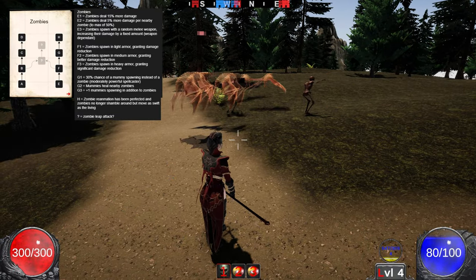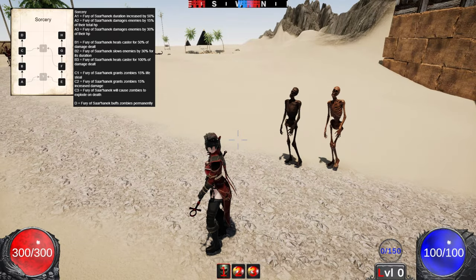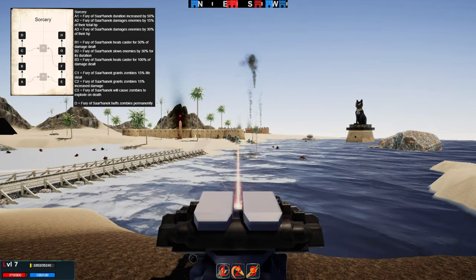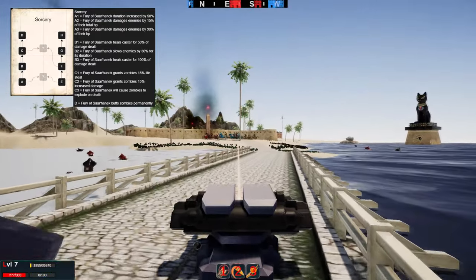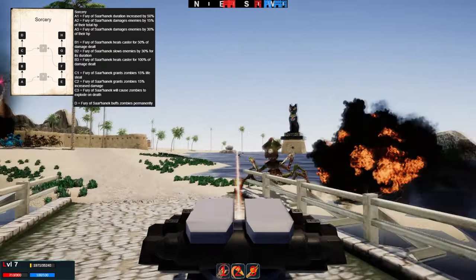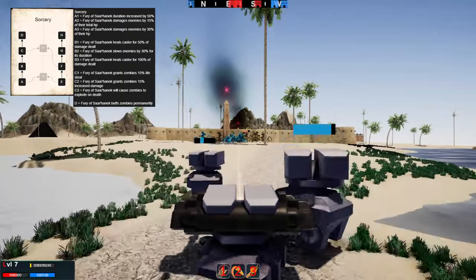On the sorcery side, the first section is about a spell called the Fury of Sarhanek. When you cast it on zombies they become enraged, move really fast, and attack really fast — they become like fast zombies. Leveling up the first node increases its duration by 50%, then it starts to deal damage to enemies in its radius, and the final level increases that damage further. The next node heals the caster by the damage dealt, then it slows enemies, and finally heals the caster for 100% of the damage dealt.